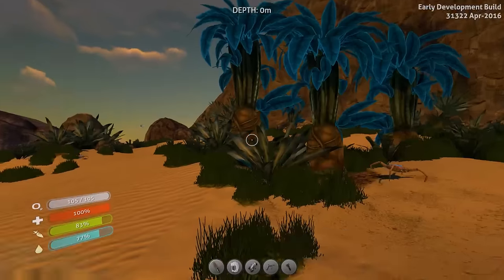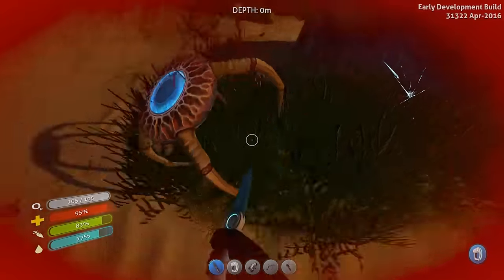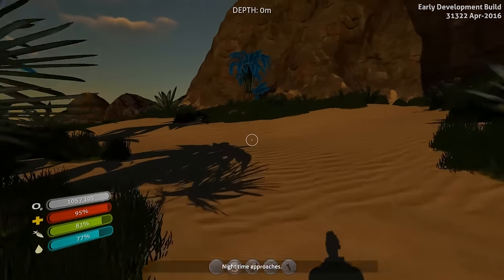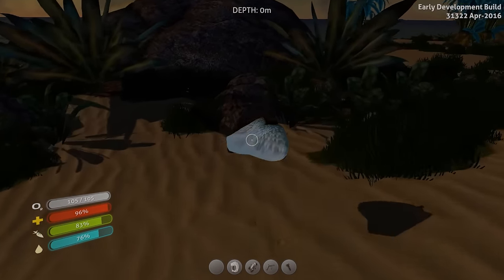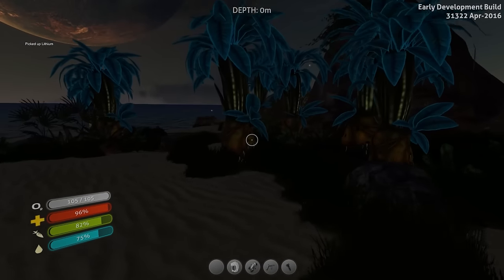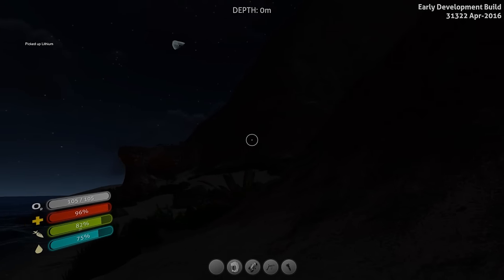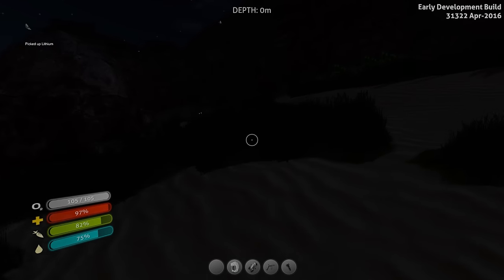Oh my god! My knife is used up — well that's unfortunate because there's a whole bunch of those on this beach. Nighttime approaches, that's fine. Like a butterfly — what are you? Lithium! Oh, lithium is actually used for some of that top tier building. We're gonna grab some of that. We found land — this is so cool! I'm gonna grab as much lithium as I can.